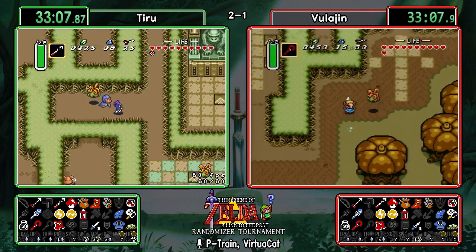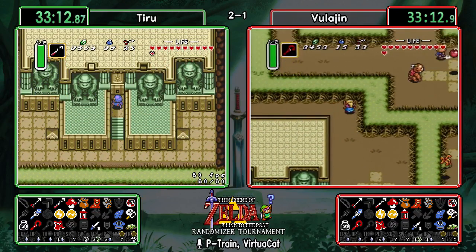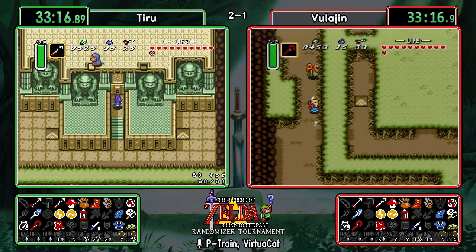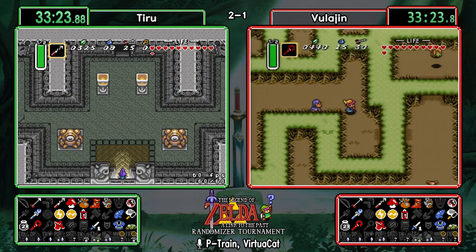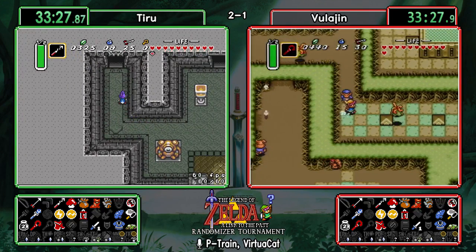Say goodbye to about 20% of your Zora money there. If they have to go to Zora that's bad news. Oh wait — they can hookshot across the river; there's a little arrow pointing to the side they can jump across. Thank you chat for pointing that out — completely forgot about that one.